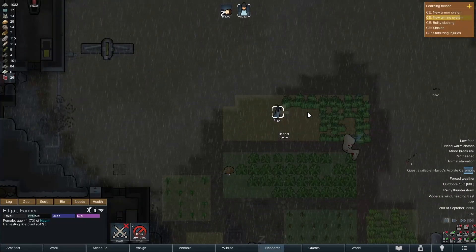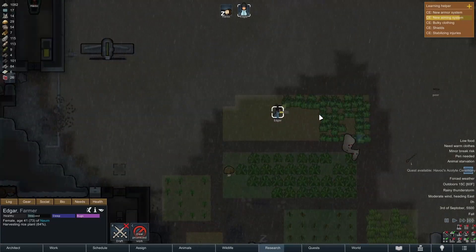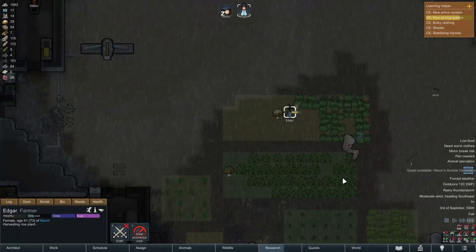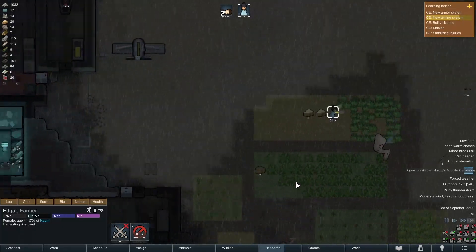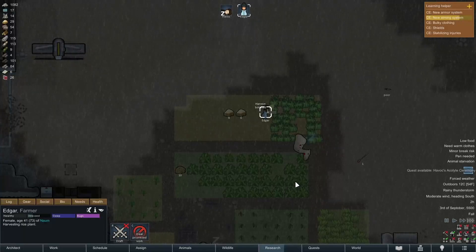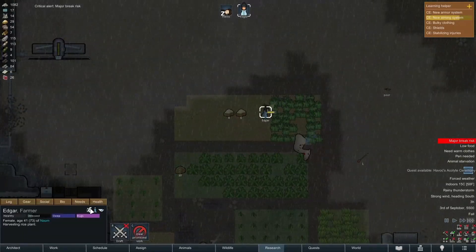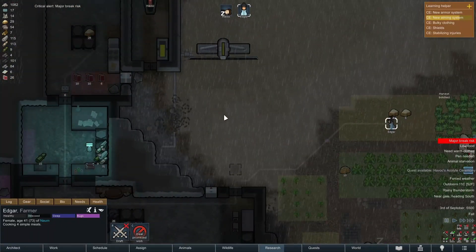We botched that one, but maybe we can get a little bit — not the worst. That's another two meals — we can cook exactly two meals. We're botching more, not ideal. We're starving, so let's prioritize cooking.